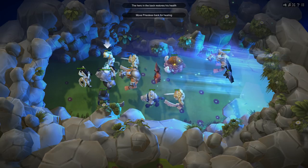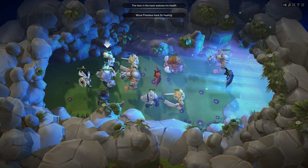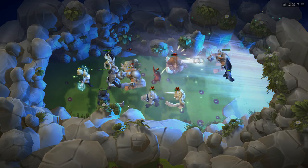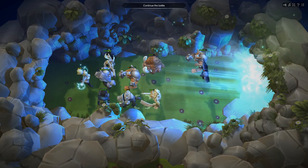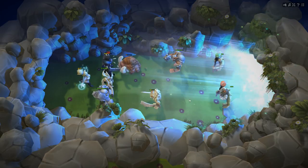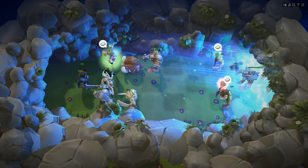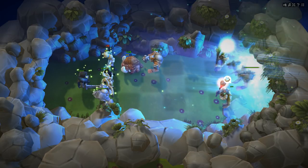The hero in the back restores his health. Move Priestess back for healing. So the person that goes back here will heal. You can only swap two, which is kind of rough in some ways.